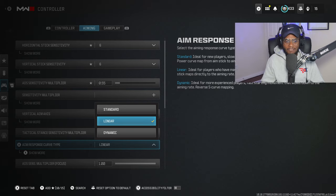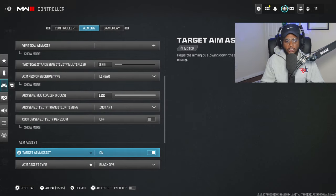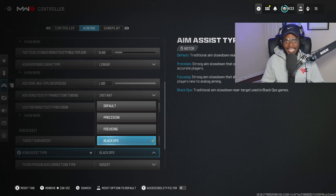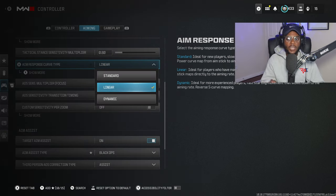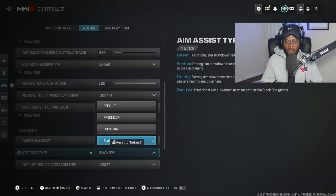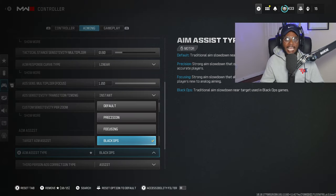What you also want to do when you have Linear enabled is go over to your aim assist type and select Black Ops. This is going to allow you to have a stickier aim assist, especially with Linear, because it rewards players who have the correct aim settings. It literally says 'ideal for players who have mastered tweaking of aim settings,' which I have conveniently given you guys. You are going to be loving Linear and Black Ops — dominating players at medium ranges because people who are not running these settings are going to be struggling lining up targets, where you're simply snap aiming, taking them out, and moving on to the next target.